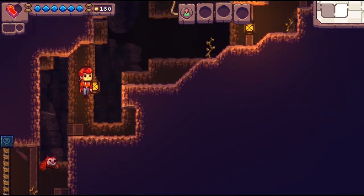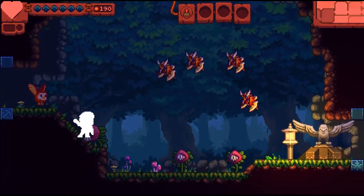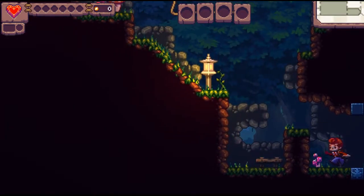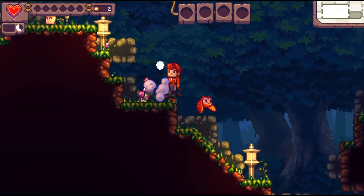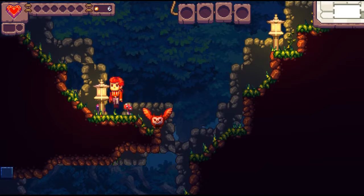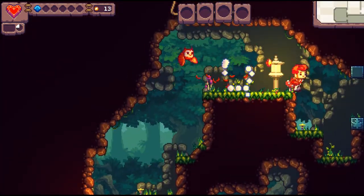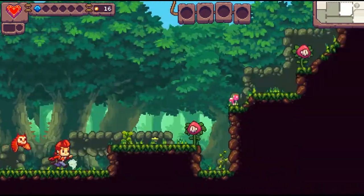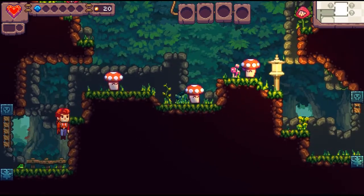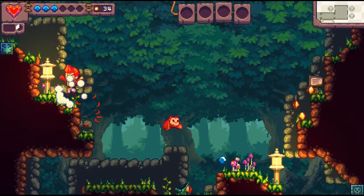There are these little mole enemies that jump out of the ground and throw rocks at you. You died - but thankfully on the demo version you just start right back up. This is a brand new map - same enemies and stuff, but I've lost all of my perks. Every one of these rooms has been newly randomly generated, so you get a new experience every time. I gotta beat all the enemies in this room to open up the gate.